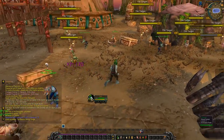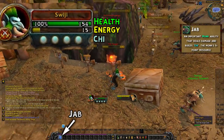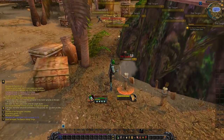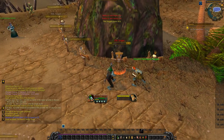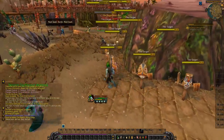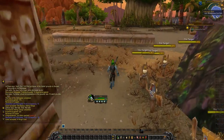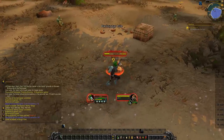Now one thing to definitely do if you're just leveling up an alt is of course don't read quest text. I'm going to go around and hit things here. I don't know too much about the monk - I know they use energy and chi but that's about it. At this point you're mostly learning about the class and figuring out how it plays. You very slowly learn that over the course of your leveling process but eventually you'll figure out whether or not you like it.